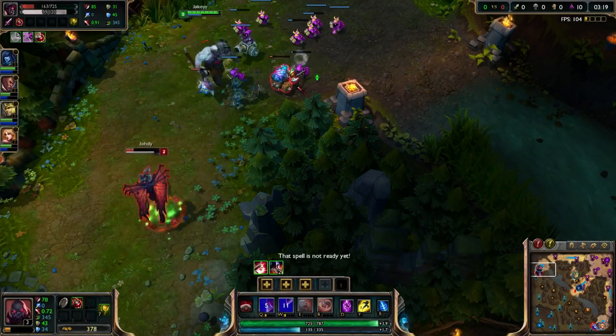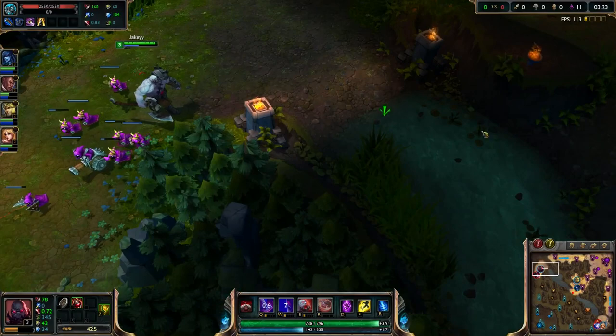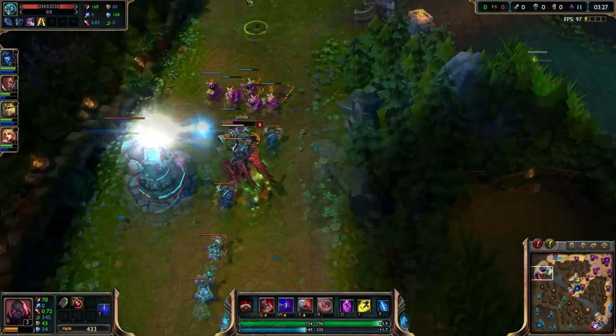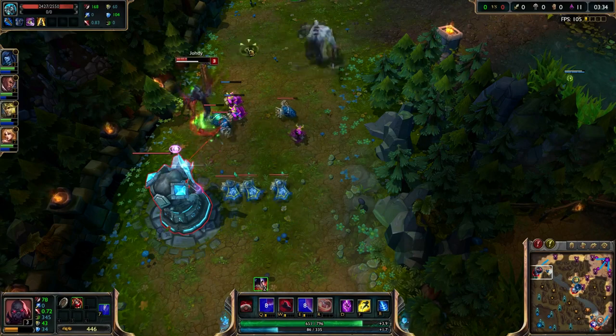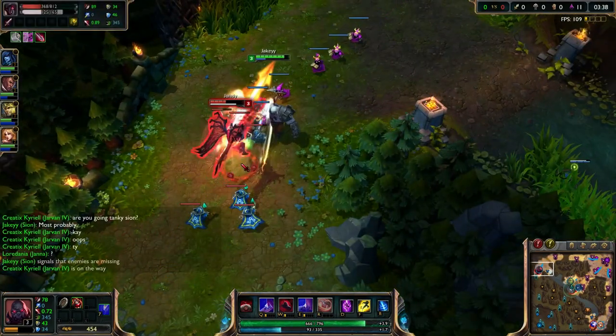We're going to go ahead and just push him out a little bit. I'm not really sure where Vi is so I'm going to put down a ward in this bush. I'm doing pretty well compared to him, though I took a tower hit which is obviously not ideal.